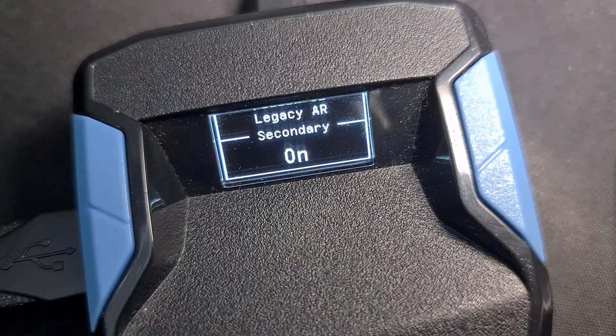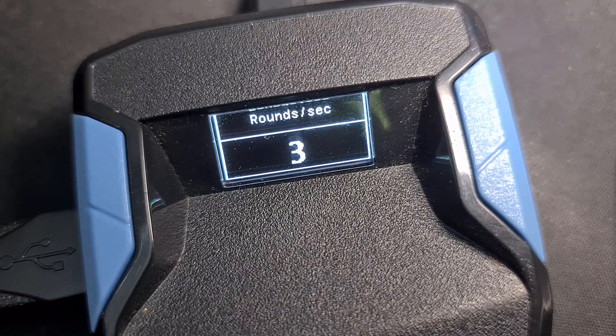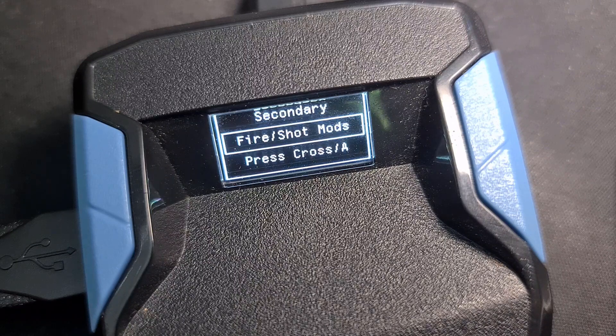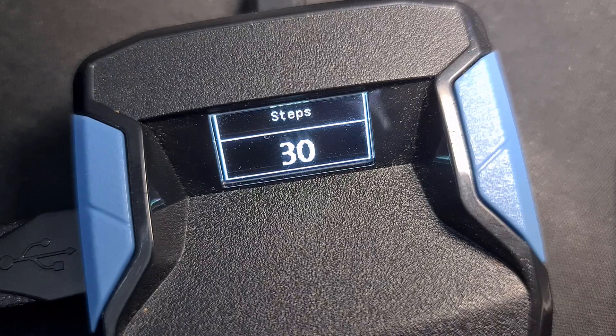Now let's look at the mods. We don't really need anti-recoil for this, but it's there so we may as well use it. All we need to use is legacy vertical — a value between 5 and 20 will be fine. Akimbo rapid fire is also being used; I have the RPS set to 3. For aim assist mods I use Taylor Assist and Sticky Aim. Taylor Assist is on the default settings, I don't change anything. My sticky aim settings are both on 20.